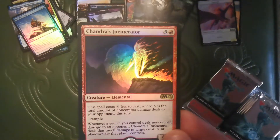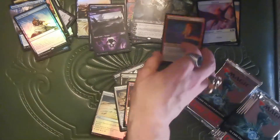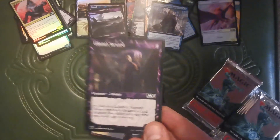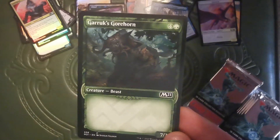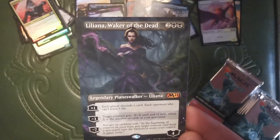Foil Chandra's Incinerator. Now, is it Chandra or is it Chandra? I think it's Chandra. I'm totally mixing my piles up. Liliana Steward. Garruk's Gorehorn — my bad, we've done Companion already. Another extended art Liliana, Waker of the Dead — this one's not foil, but that's okay.